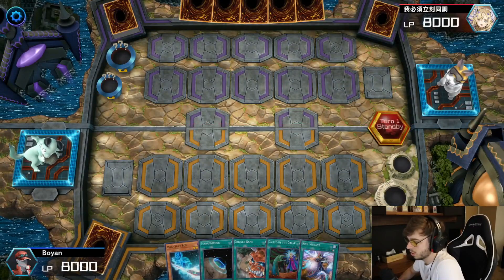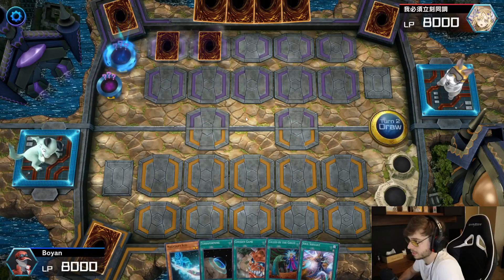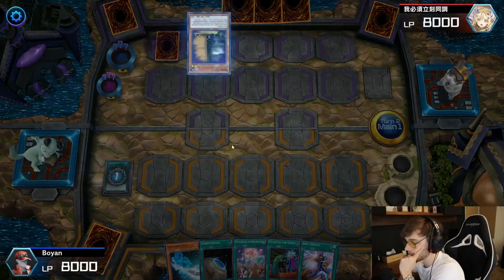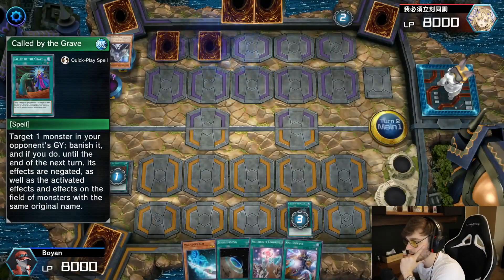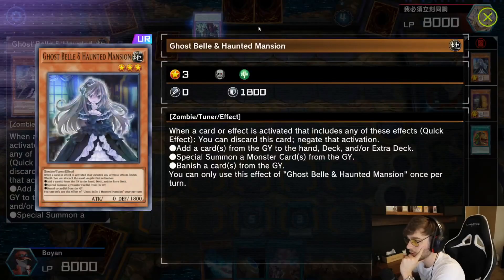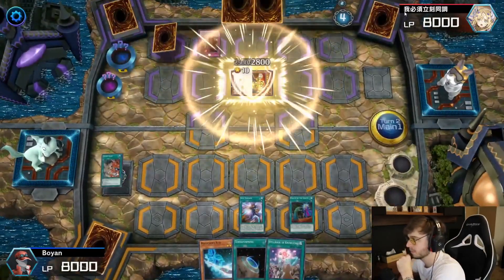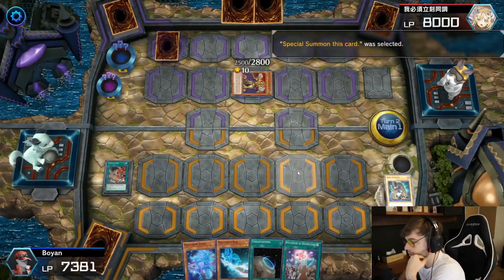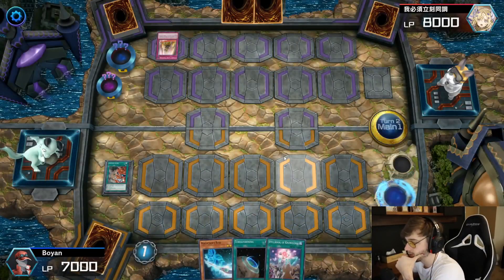So we're going to the second duel, and the exact same thing happens. We're going into the duel — he has a weak turn one — I just go into my turn, I negate it. He uses Ghost Belle, really strong card, I'm thinking about crafting it myself. Playing against an Eldlitch deck, so we keep going. It's looking like a pretty easy win to me honestly.